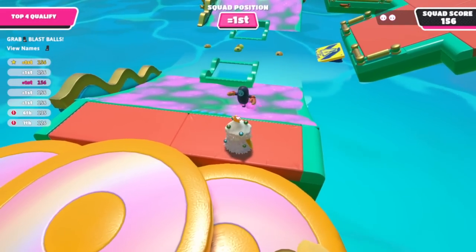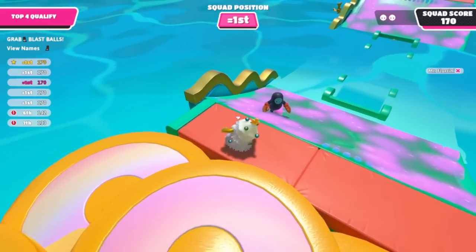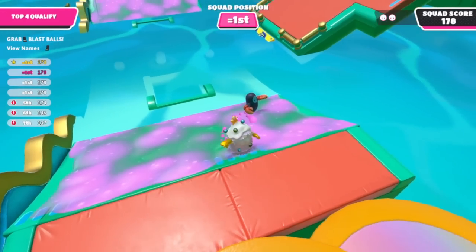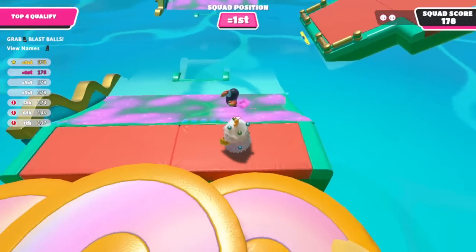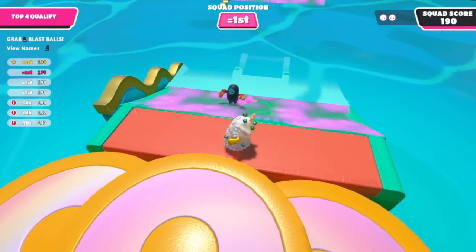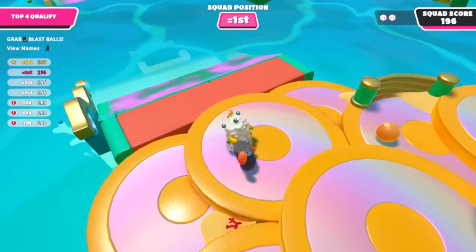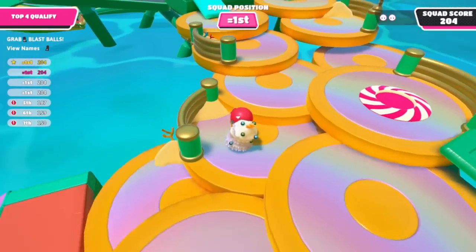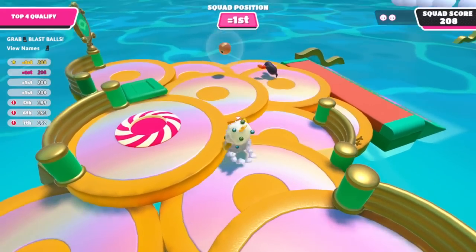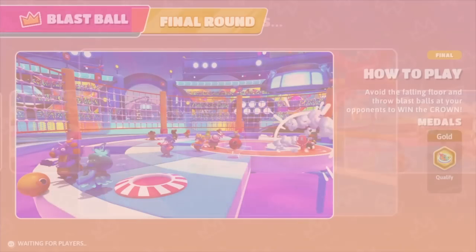Now here, as you remember, I was saying this is the Squidward team — the guy with the pincers. So I'm really trying to take them out by pushing them down the slime into the water. Will it knock them out of this round? The poor guy is really struggling here. But they managed to get out into relative safety. So I try throwing them off with a blast ball, but I throw it right next to them and it doesn't really do much. So unfortunately both teams make it through to a blast ball final.